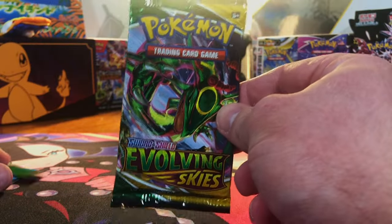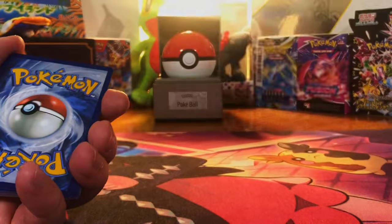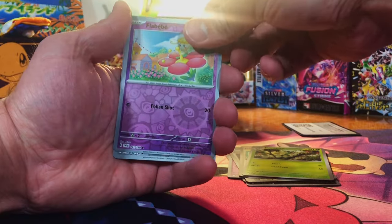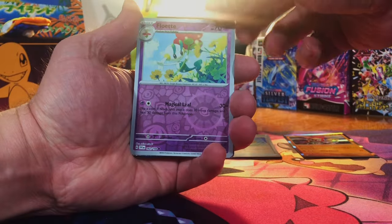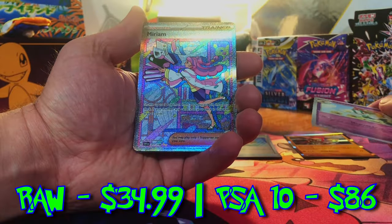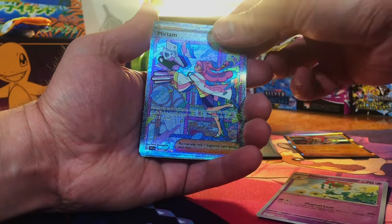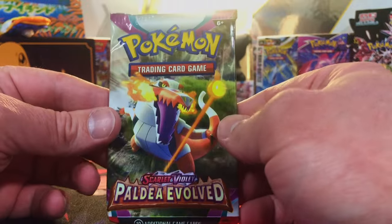We got one pack of Evolving Skies and two packs of Scarlet and Violet Base out of this deal. We got a Special Illustration Rare Merium — this is going to be a good opening. Wow, we're off to a great start.